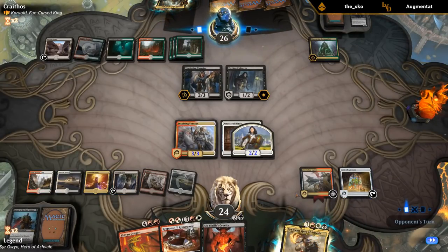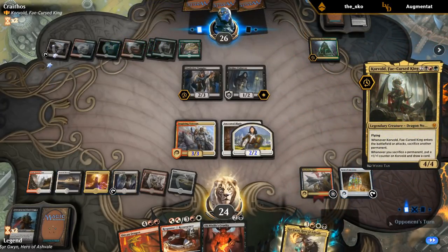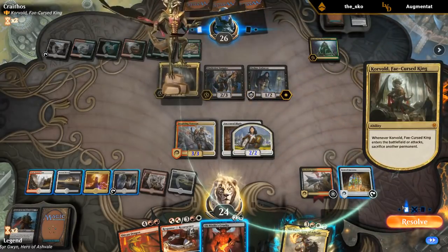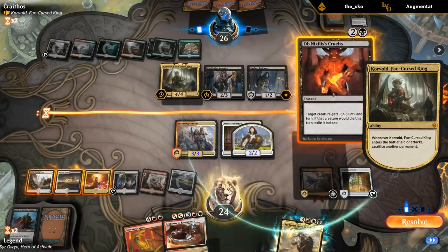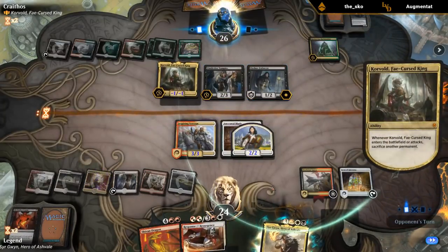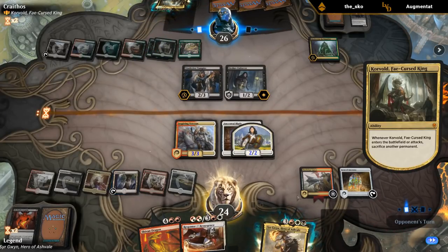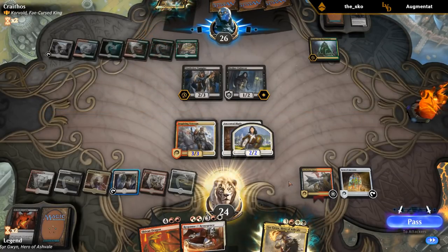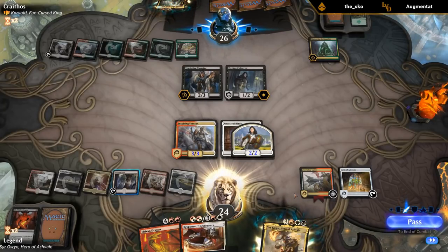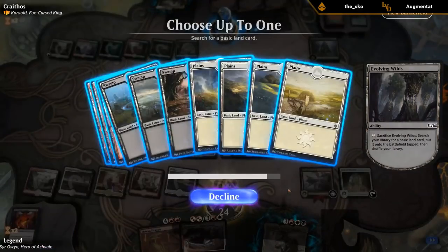I could also Cruelty the commander if they play it. Our opponent is going to draw a lot of cards with Reclamation. Korvold comes down — there it is. I'll Cruelty it right now. Send it back to the shadow realm, and our opponent doesn't get to draw a card. They probably didn't want to sac that land; they could have sacrificed a creature to still draw with Reclamation.